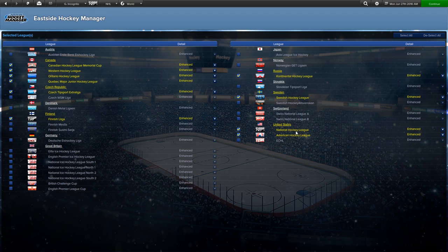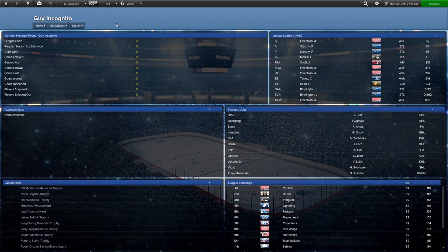What I'm going to show you today, however, is a simulated season of 2014-15 with the same database where I did nothing. I created a fake GM by the name of Guy Incognito, ran no teams, and I want to show you how the AI season would play out.